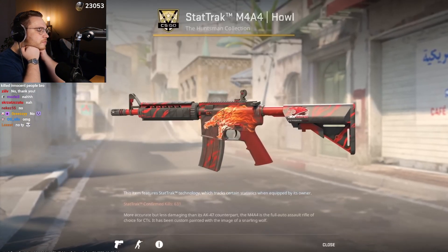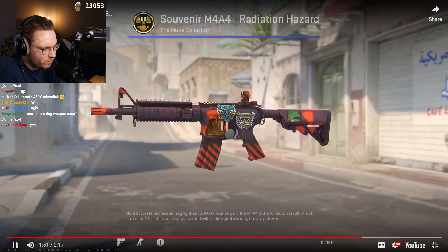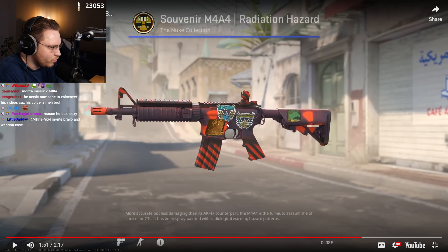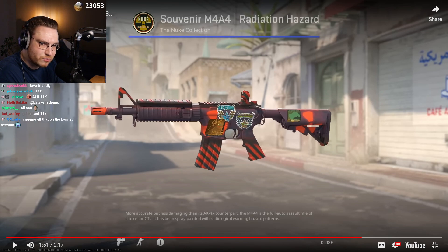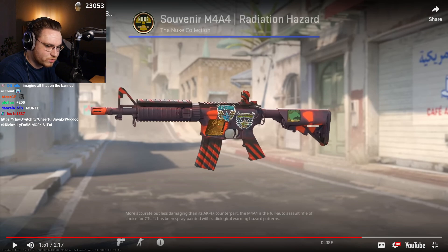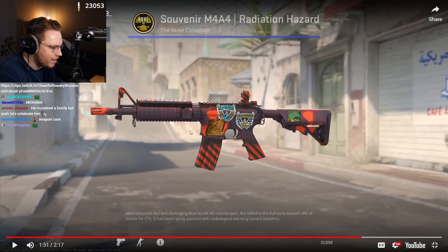This M4A4 Howl with an IBP holo applied on the back was his main M4, but he also played this souvenir radiation hazard. McSkillet was one of the only people that was an All-Stars enjoyer. He had a whole new collection with All-Stars in best condition. He always did inventory updates and always waited — I think the XM was always missing. Then one day he bought it and finished the whole All-Stars collection.